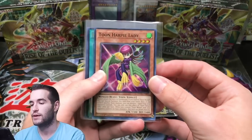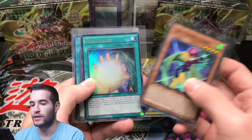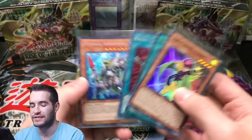The giveaway for this video — giving away these four cards: Toon Arby Lady, Soul Charge, Enemy Controller, and Mermel Abistious.